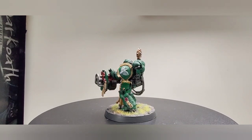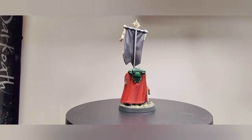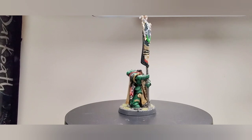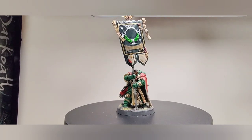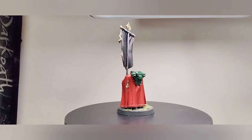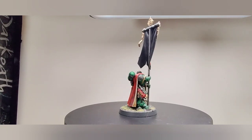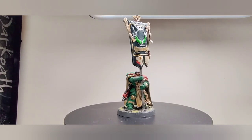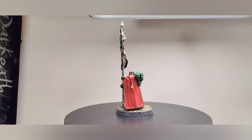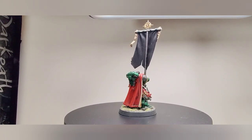Now let's look at the last model — my favorite model. We got the Company Standard Bearer right here. Beautiful scope, got the boda hanging over the shoulder, two-handing that beautiful standard. The cape, the purity seals — you gotta just get this box. I don't care what they say about points. You can run these separately. This is beautiful — you can't go wrong with this box. 100 out of 100, 10 out of 10, five stars.